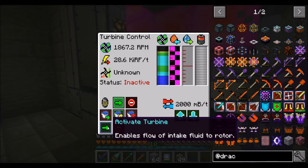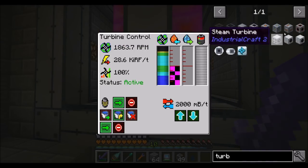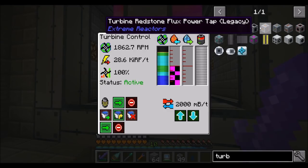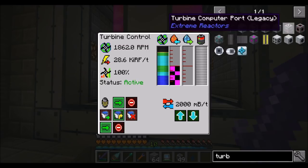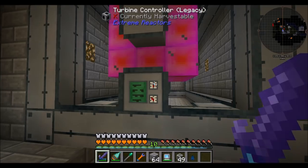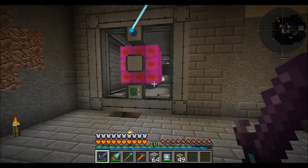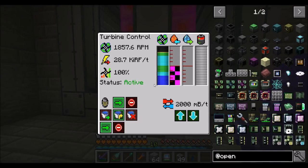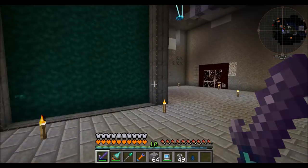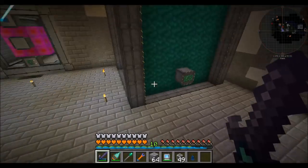The downside to all of this is — there is no redstone control turbine component that I can see. There used to be, I thought, but it doesn't exist anymore. There's a redstone flux power tap, but there's no turbine block that lets you control it via redstone. The only turbine control is computer ports. We don't have ComputerCraft, but we do have OpenComputers. And coincidentally, I found online somebody wrote a really nice-looking turbine controller — it's for Big Reactors but it works on Extreme Reactors because it was a port.